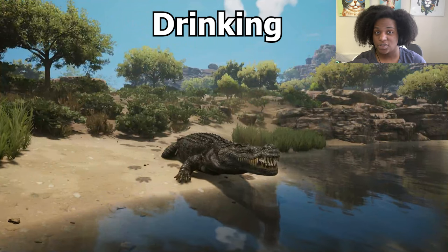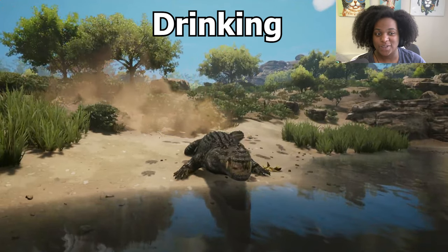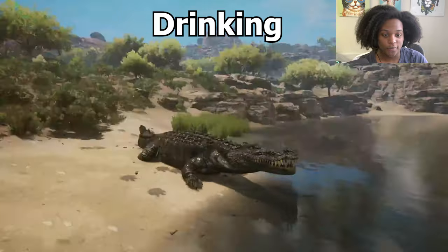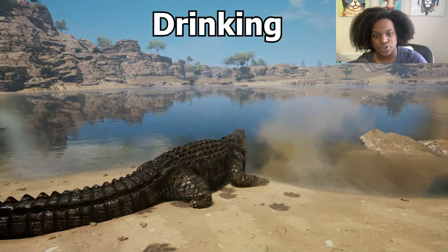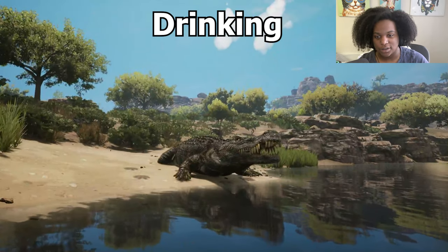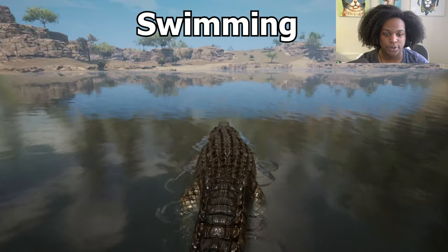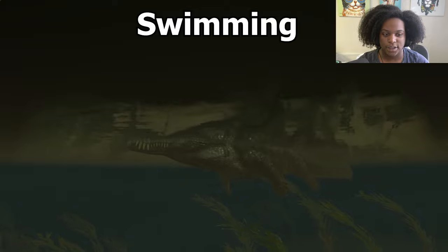Looking at it, Dainasuchus doesn't seem to have a drinking animation. I tried to drink but I couldn't. So either it's disabled or it may just be that you get water from being in the water, like most semi-aquatic creatures do, which is pretty cool. If that's the thing, it's glad that I don't have to actually worry about the quality of the water. So there we go — this is just our regular slow swim.